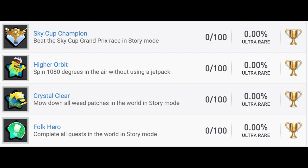Now on to gold trophies. Sky Cup Champion — beat the Sky Cup Grand Prix race in story mode, presumably the final level of the game. Higher Orbit — spin 1,080 degrees in the air without using a jetpack; that's three 360s in a row. You're probably going to need to find a really high-up area of one of the worlds and jump off it to spin. That's probably a gold trophy for a reason — maybe there are only a few places where you can do it. Crystal Clear — mow down all weed patches in the world in story mode; that sounds very tedious, there could be a lot of those.